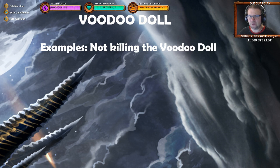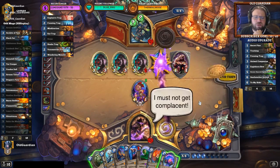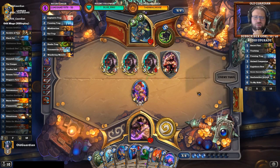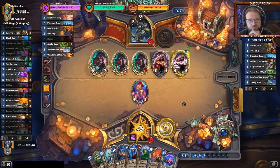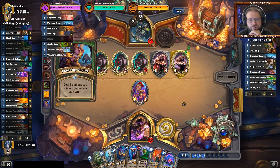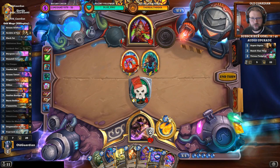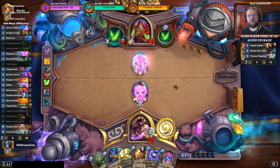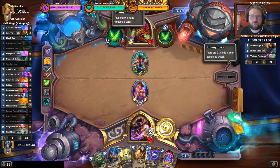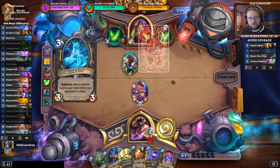The most difficult way to use Voodoo Doll is not killing it immediately, because there are risks involved and it can be a little bit scary. So here are multiple examples of situations where I have chosen not to kill my own Voodoo Doll immediately. I still need to Voodoo Doll the bear. Does he have silence? He could, although it's not that much in fashion in mid-range decks right now. So I think I'm just going to Doll this Thug. And I want to kill the Fledgling because the Fledgling can get powerful abilities like Deathrattles and stuff, which would then make the Doll less influential. So now we will have to start choosing a little bit on what to do here.